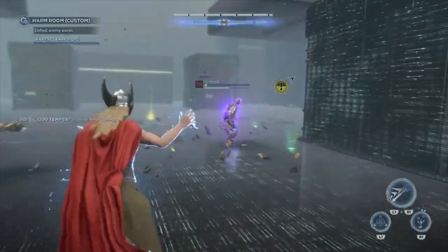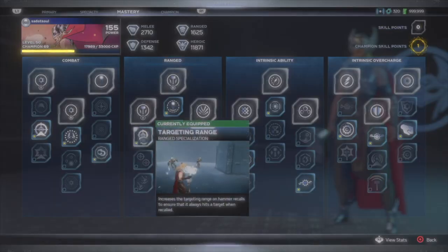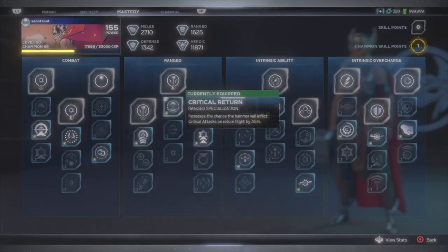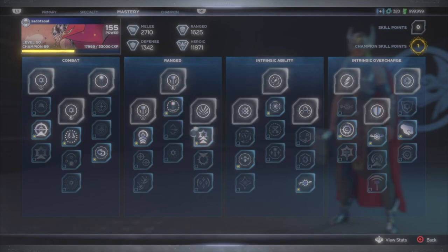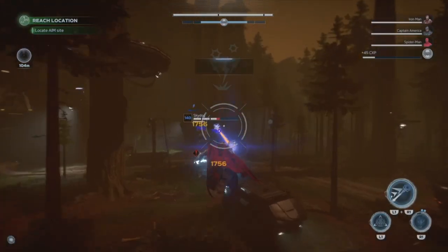This isn't a fully ranged build, but the beauty of Jane's kit is that you have the tools to make a true hybrid between range and melee. Targeting Range makes it so that when you throw the hammer it always hits the target on the way back. This pairs well with Critical Return, which increases the chance of getting a critical attack on the return flight by 35%. For the last tree, I prefer the 15% increase to damage from Beam Star of Fire, because it actually does pretty decent damage.